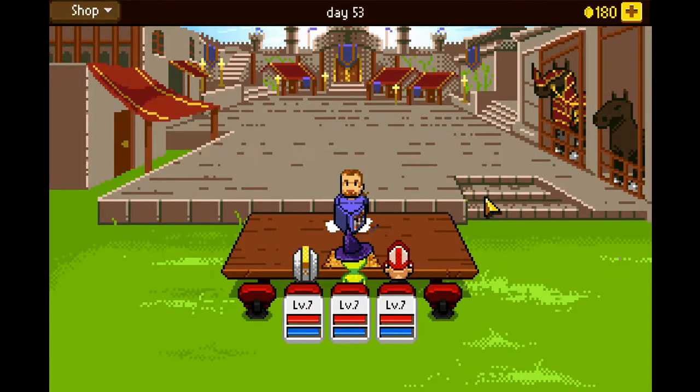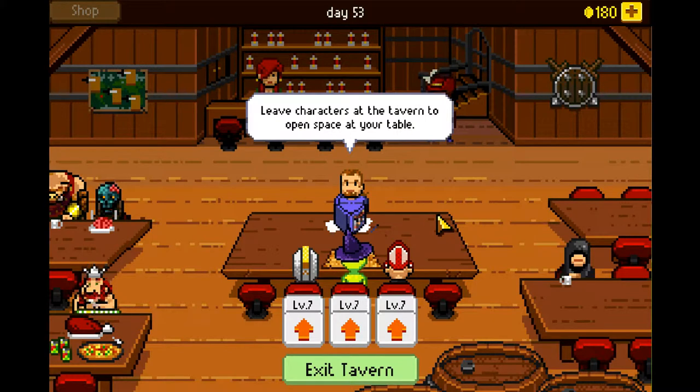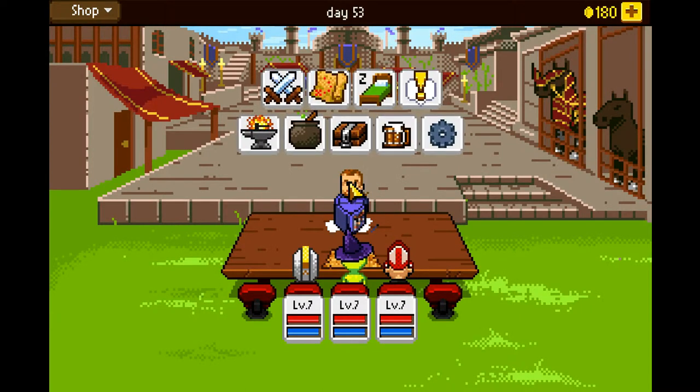Wanna go to a tavern? What kind of stuff can we do? Can I click on this horse? No. What's this? Leave characters at the tavern to open space at your table. No thank you, but I will click on this dwarf and this zombie. There's nothing I can do in the tavern at the moment.